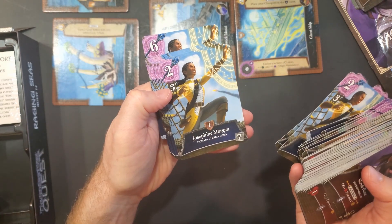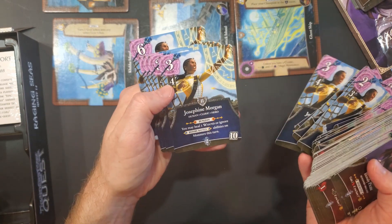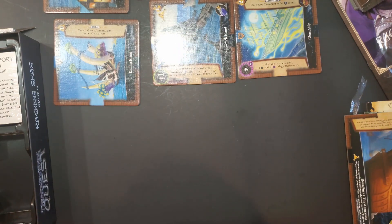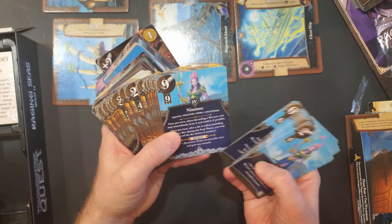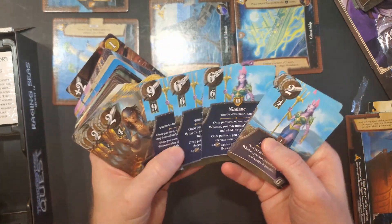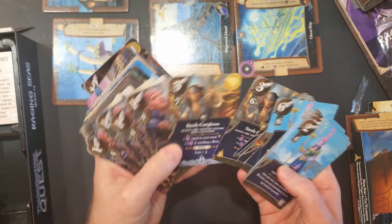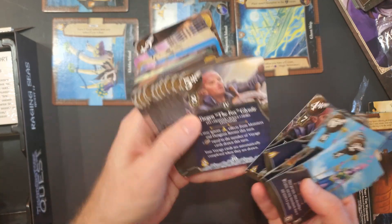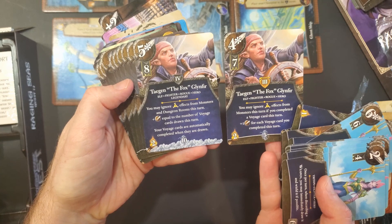Josephine Morgan — she's just a human cleric. She's a cleric, and there's her four. Did I skip the four for the other two guys? Oh yeah, there's a four right here. Okay, here's the three in case I didn't show that. Here's the four for this guy, the three. And then for this last guy here is the four as well as the three in case I didn't show one or the other. Yeah, they have level fours in this set.